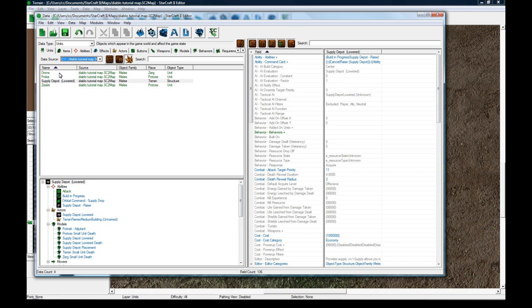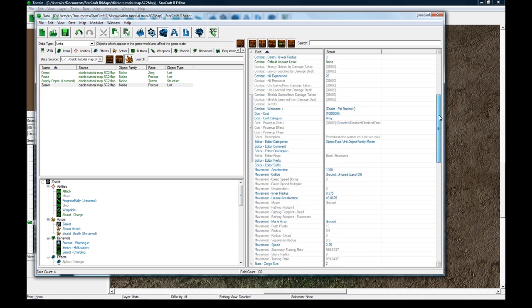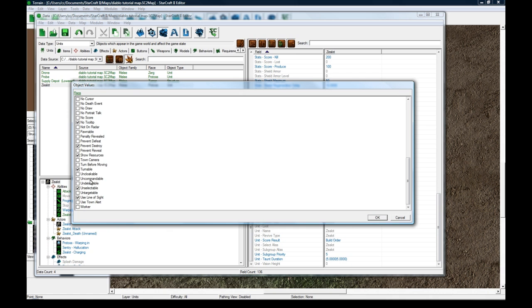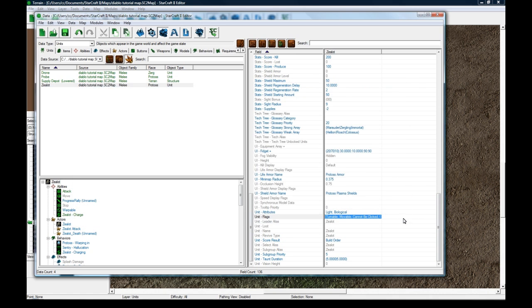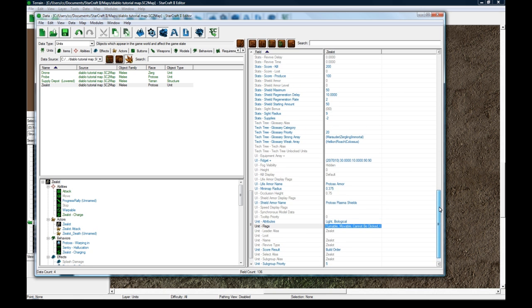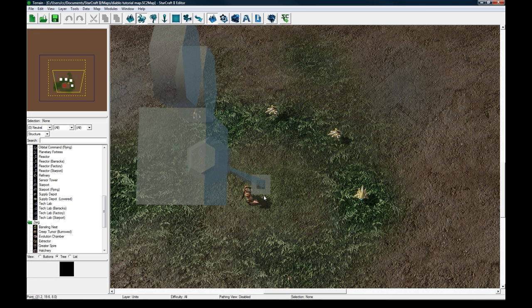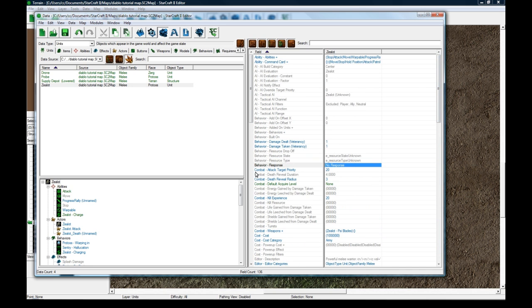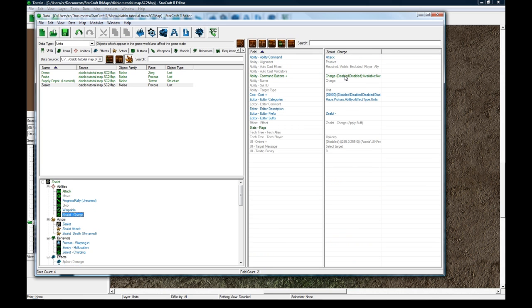In the data editor, let's start with units. Ignore the supply depot - the zealot is your guy. Under his flags I turned on 'unselectable' so that you can't select him, because if you can, you see the movement order lines to where you're targeting, and it looks ugly and takes away the Diablo look. All the ordering is done through triggers. I also changed his behavior response and combat default acquire level so he doesn't auto-attack, and his charge ability I changed so it doesn't require the charge research.